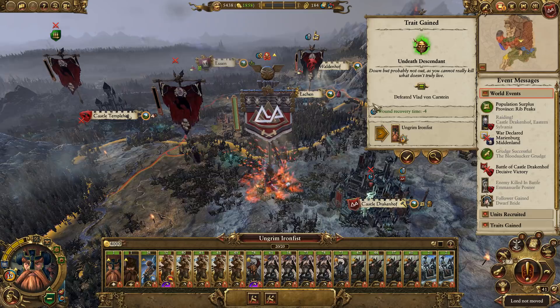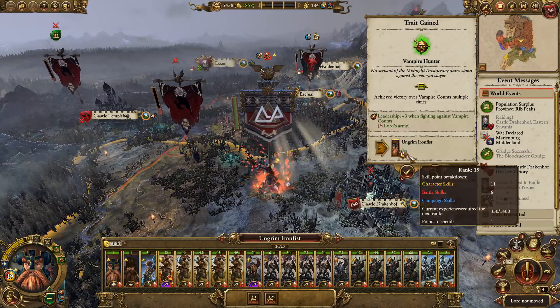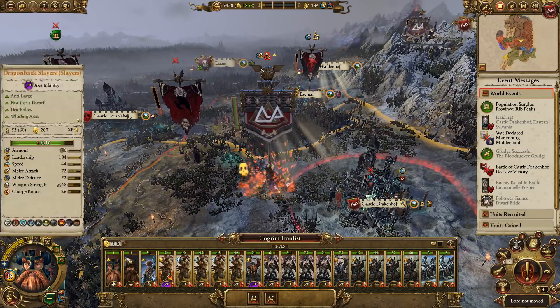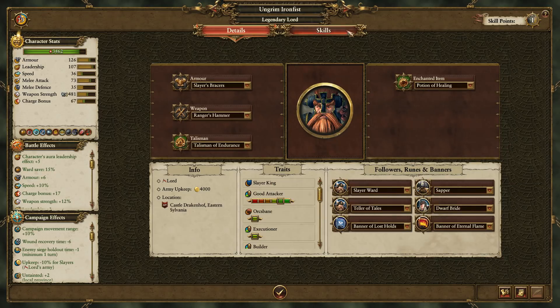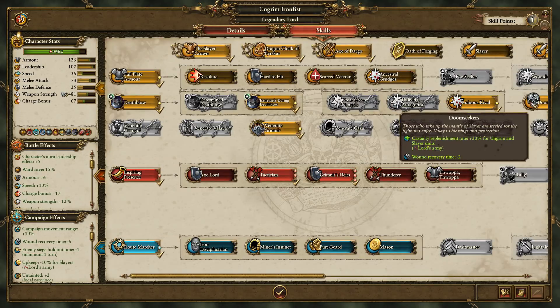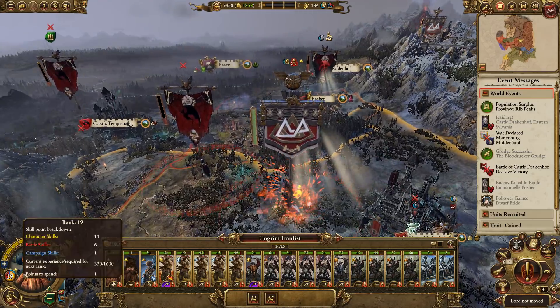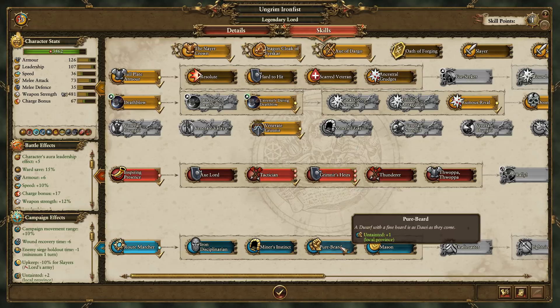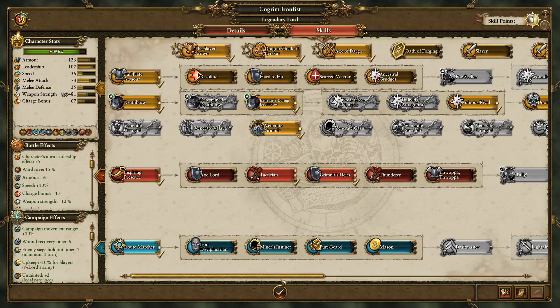He's got Undeath Descendant, which means wound time recovery time minus four. I think he already had some wound time recovery, so basically as soon as he's wounded he'll be back up. He's now got six turns wound recovery time, which means he'll be instantly available as soon as he goes down. So we can actually be pretty reckless with Ungrim if we so choose.